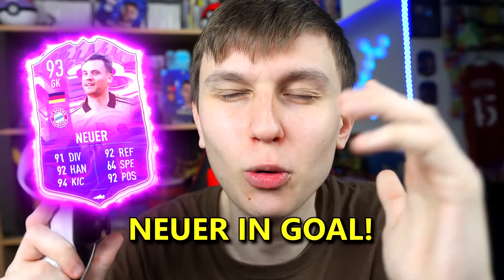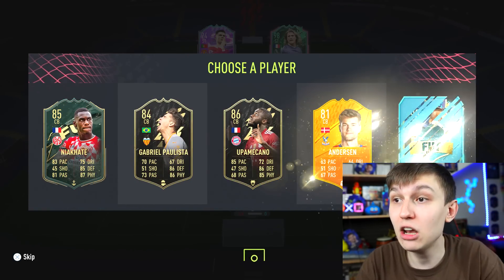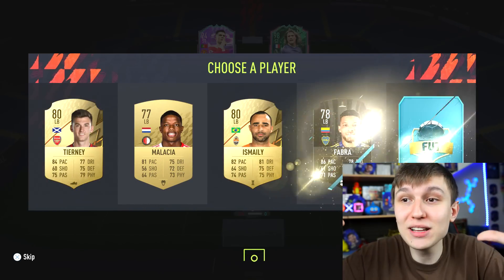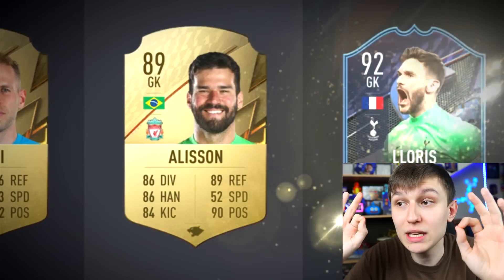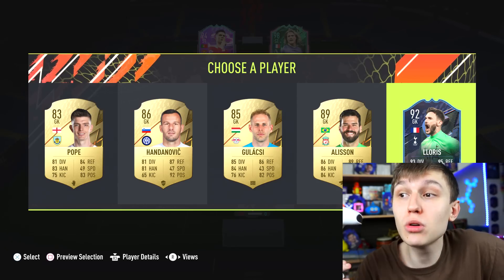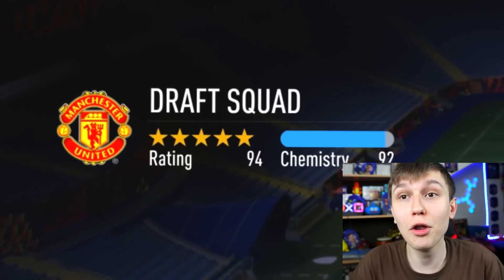My right back starts us off with a 93 Alberto - an icon, will go down the tree for us. We needed that chem, baby! We've got icons, heroes, Team of the Years. We can go Muki Ali French - does help me hybrid. Or do we go Saliba? I'm going to go Muki Ali. Birthday Neuer in goal - going to do my other centre back to see what keeper we need. It looks like it's worked well with a 93 Koundé, meaning any French keeper will solidify us.